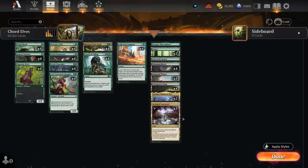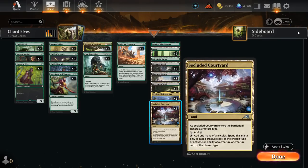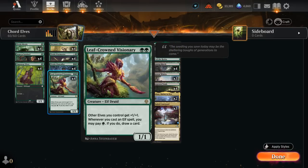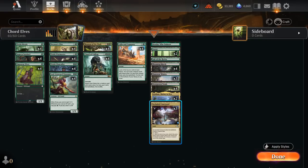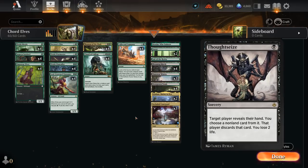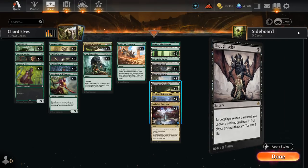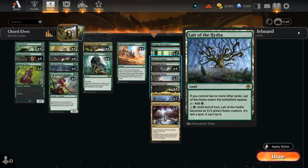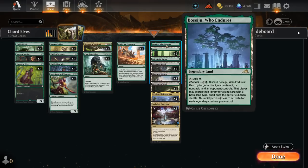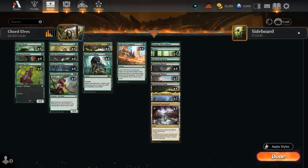We have plenty of black-green dual lands: Blooming Marsh, Llanowar Wastes, Overgrown Tomb, and Secluded Courtyard — a nice dual land for an elf deck, though it won't make green mana for drawing with Leaf-Crowned Visionary, which is why I'm not going heavy on Courtyard or Unclaimed Territory. In Best of Three you might want to cast Thoughtseize from the sideboard, and Courtyard doesn't help with that. One copy of Lolth, the Spider Queen can be an extra win condition, especially against control. A couple Forests in case we need them, and Boseiju can also offer some interaction. That's our deck — now let's jump into some games.